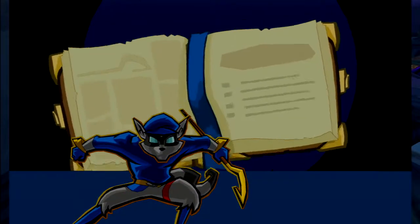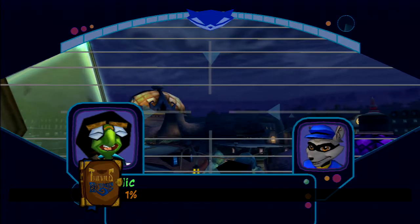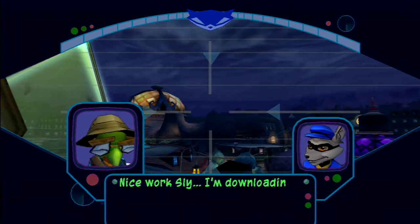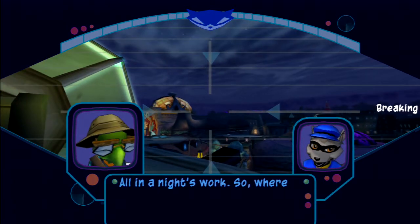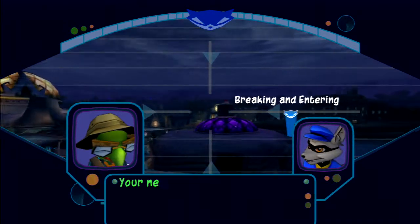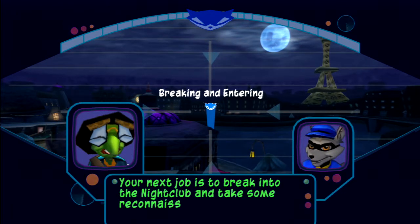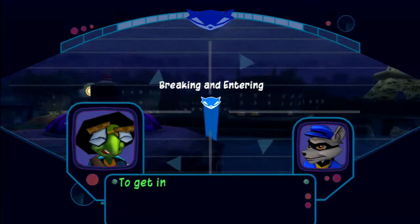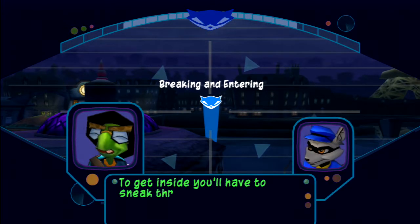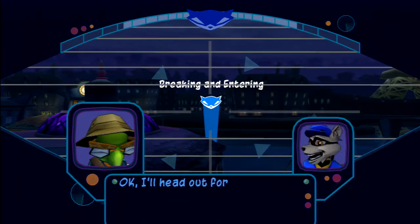Job completed. I'm downloading from Dimitri's mainframe as we speak. All in a night's work. Next job is to break into the nightclub and take some reconnaissance photos of the clockwork tail feathers. To get inside, you'll have to sneak through an old wine cellar beneath town. I'll head out for the cellar.